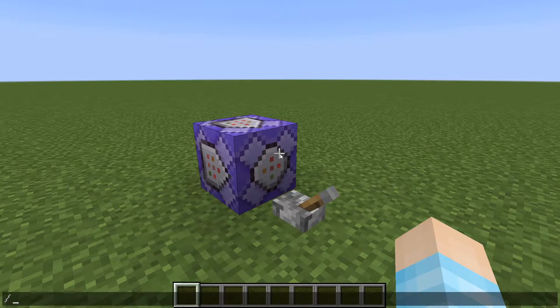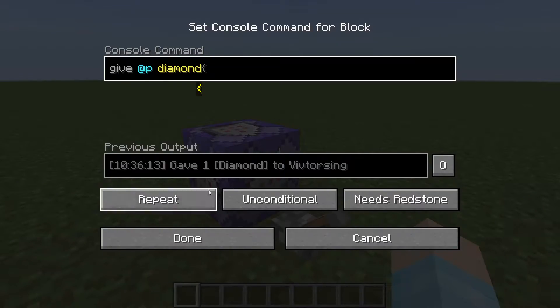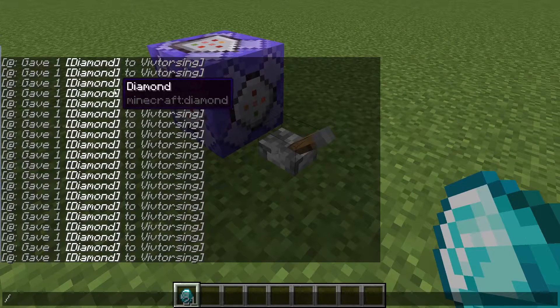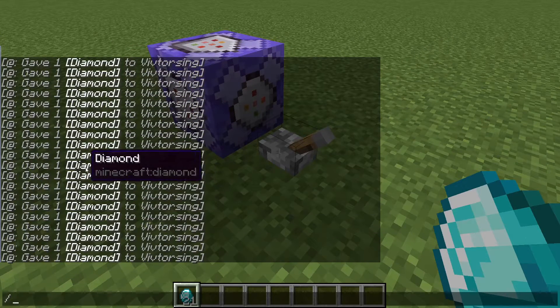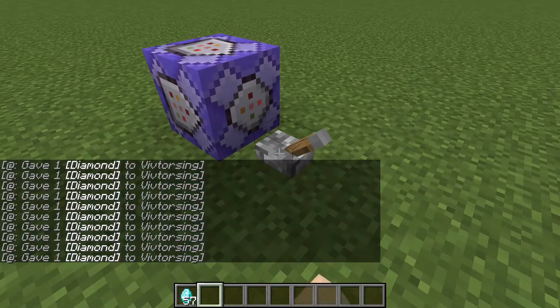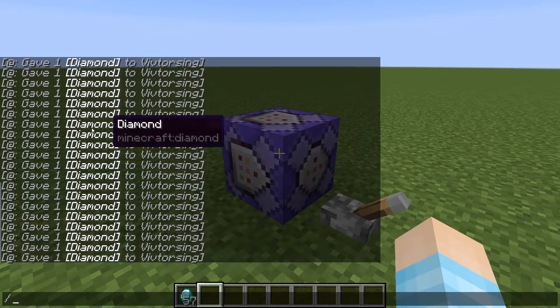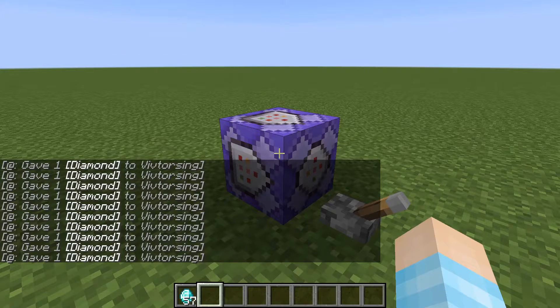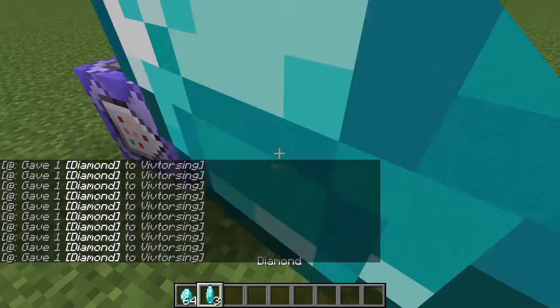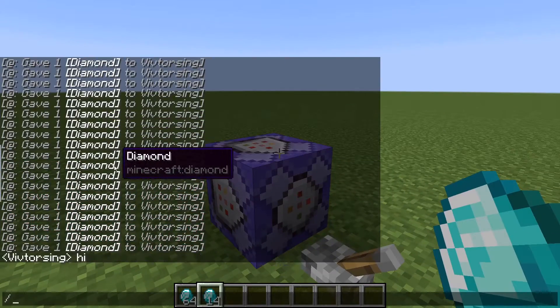Actually first I should show you what the command block output is. It just spams in your chat what the command block is doing — so it's giving me diamonds. Lots of diamonds. And it's just spamming my chat. So I can be like 'hi,' and then it's gone. It's gone forever.